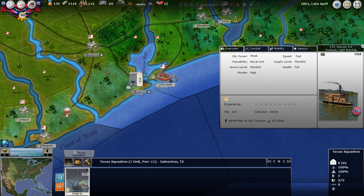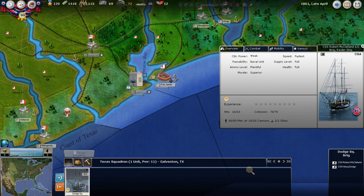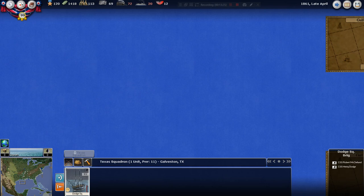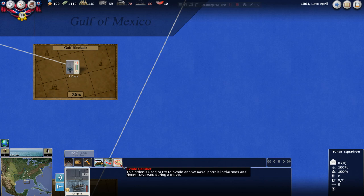We have a Texas Squadron here. These are raider ships that can also run a blockade because they're very fast. We're going to go down into the Gulf of Mexico and have these guys try to run this blockade. We'll give them the special order to evade combat in all circumstances and try to run that blockade.